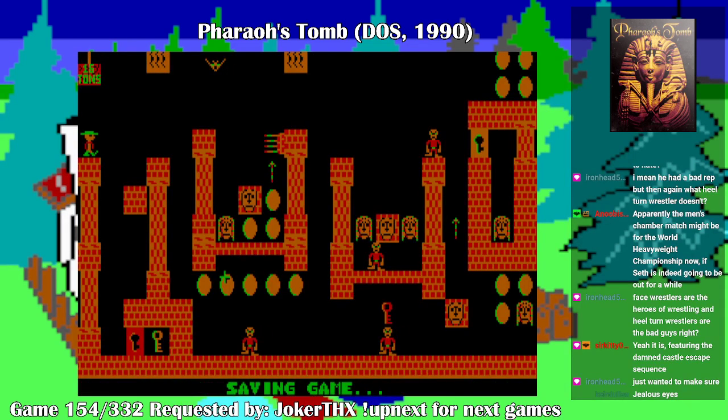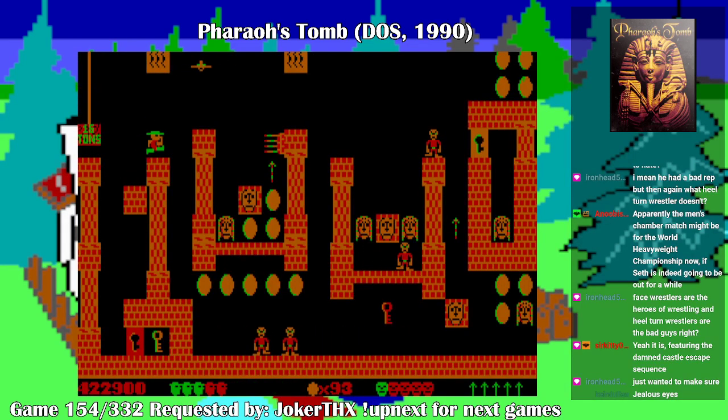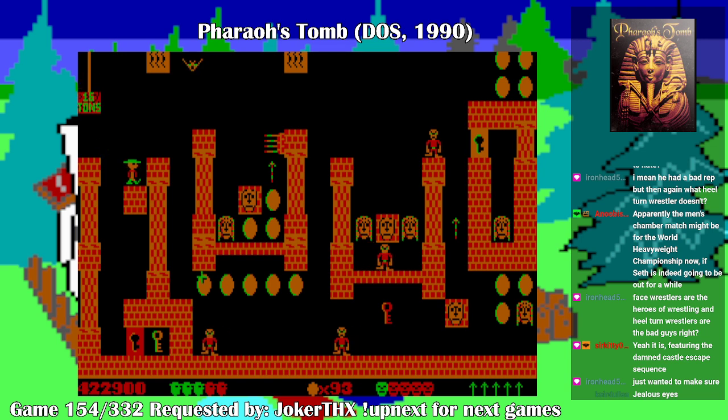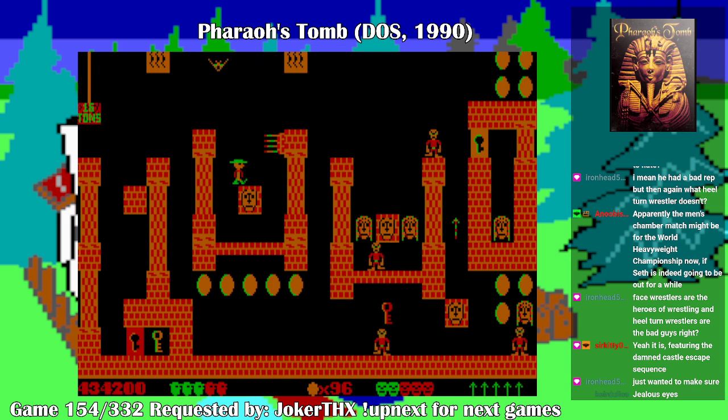The Chamber of Horus — I better move. Touching the sides of the spikes is death. I don't think I should make that jump all the way to the right — let's just go down.